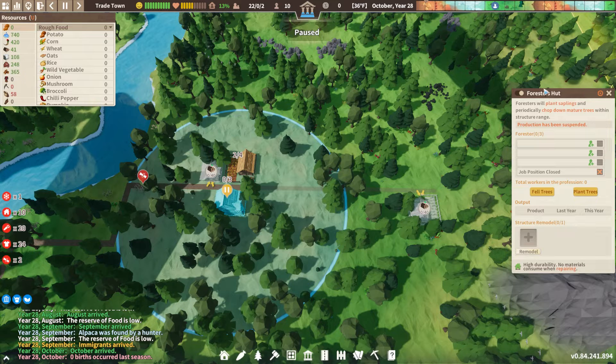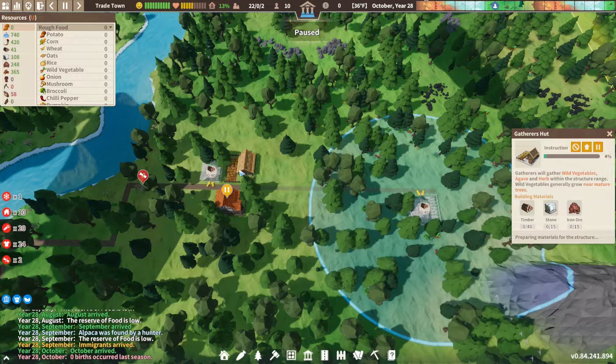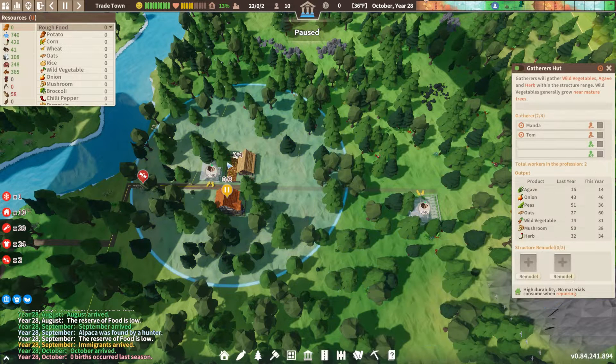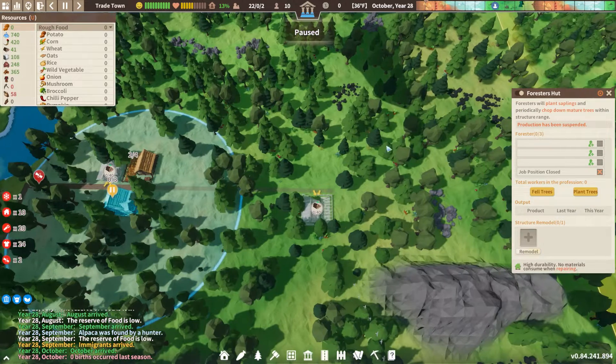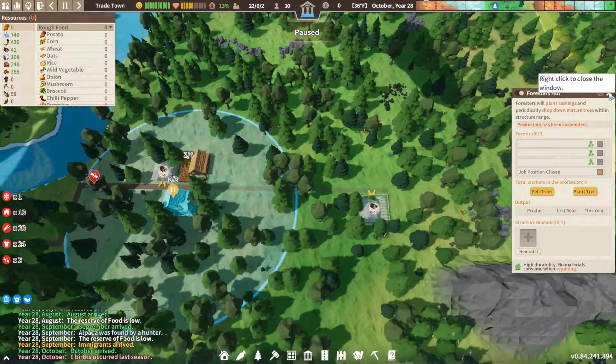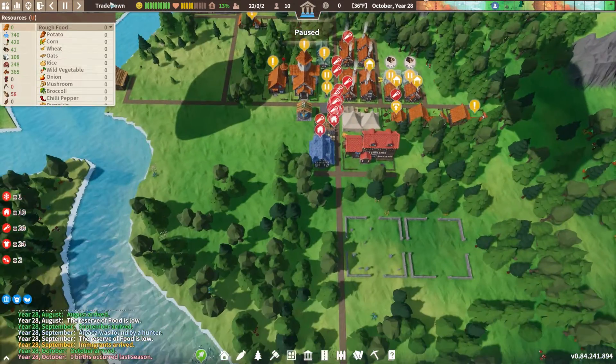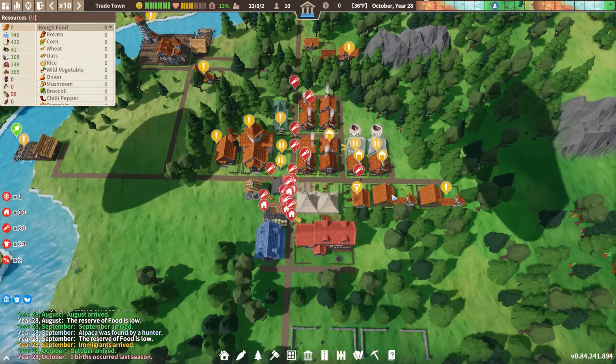We had 12 adults which is great — we were usually around nine. The gatherer's hut is right next to our forester's hut where we're going to plant trees eventually, and it kind of shares the planting radius with the forester's hut a little bit. I'll probably do another forester's hut on this side once we get enough people — if these 22 citizens last more than a couple years, that'd be great.